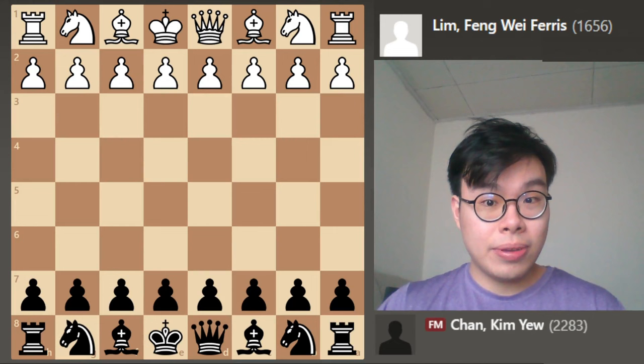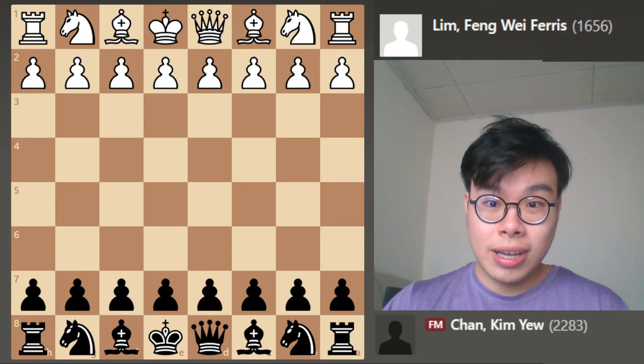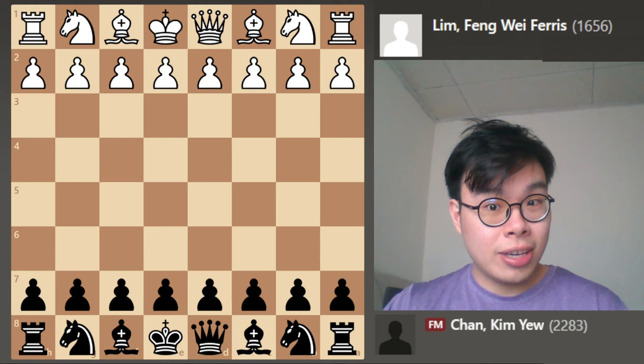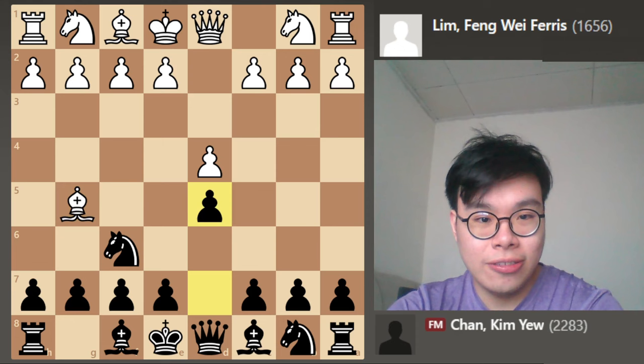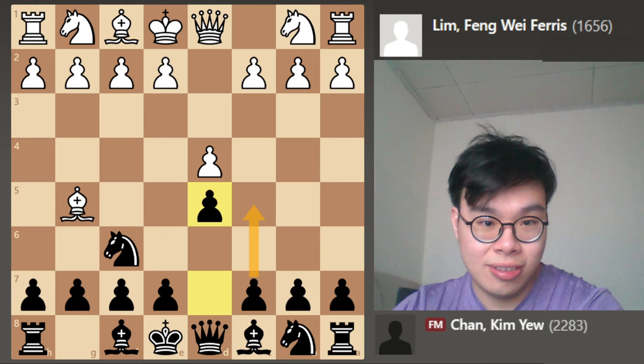In this game, I had the black pieces and I'm up against Ferris Lin. Ferris is one of the brightest young talents from Penang and is well known for leading his team to MSM glory, so you'd expect a really tough game. My opponent went for d4, and after Nf6, the Trompowski with Bg5. I went for the most principled line, that is d5, taking control over the center and preparing to strike with the move c5.